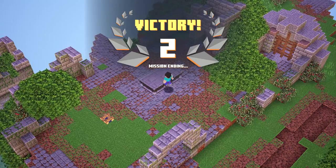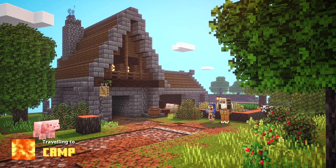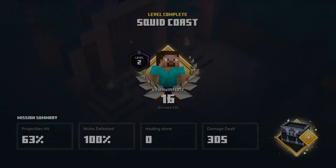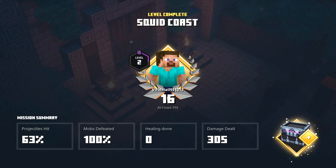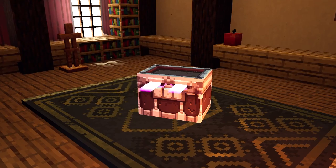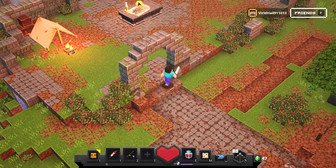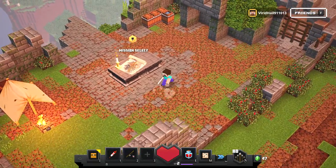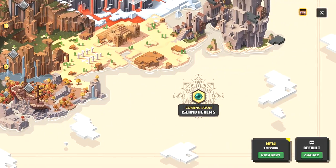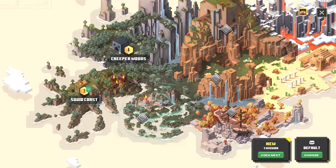Victory! That mission's ending - I don't think there's any possible way to save the villagers in that one. Loading up - okay, we got 63 percent and 100 mobs defeated, 305 score. We still get a chest - a duplicate chest. What's in the chest? Another fishing rod. I think we're going to go into the first real level.